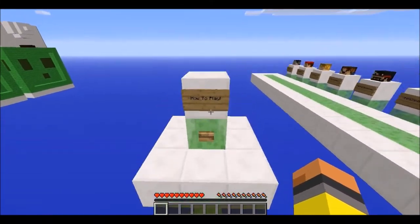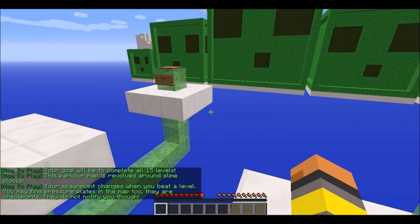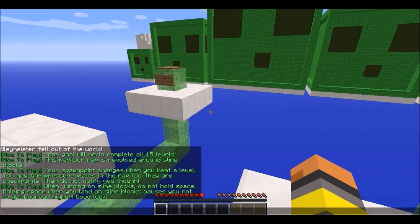So let's learn how to play — that's probably the first thing. Your goal is to complete all 15 levels as fast as possible. This parkour map is revolved around slime blocks. Your spawn point changes when you beat a level. You may find pressure plates in the map — they are checkpoints, though they do not notify you. When you're jumping on slime blocks, do not hold space. Holding space when you land on slime blocks causes you to not get the higher bounce. Good luck.